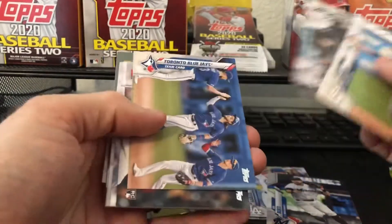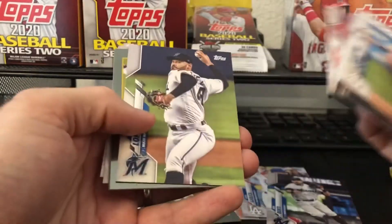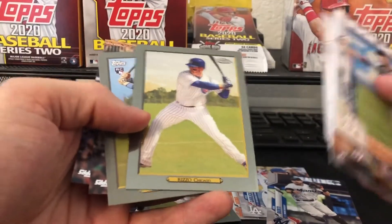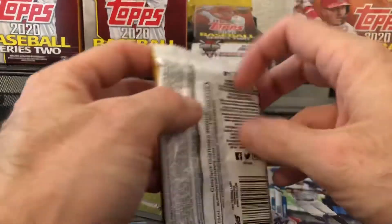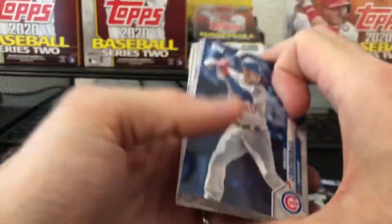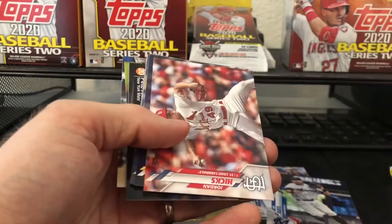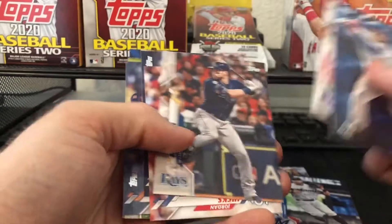You guys finding any of this? What's retail looking like in your neck of the woods right now? I guess it's starting to pick back up. We got a Rizzo, Rizzo chrome — pulling a lot of good cup stuff out of here. Got the Brian SP, got an Ernie Banks blue chrome numbered to 50 — that looks great with the Cubs colors. Flip this around, sorry, lost my place.